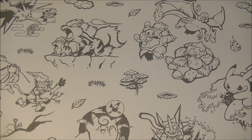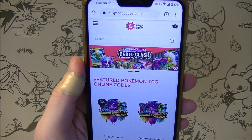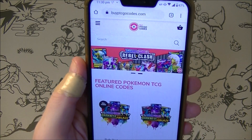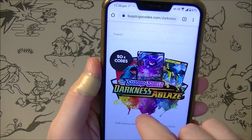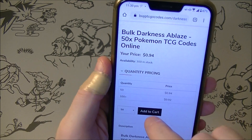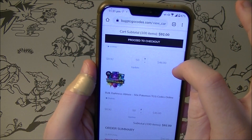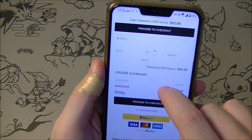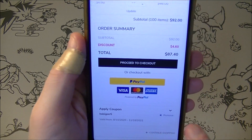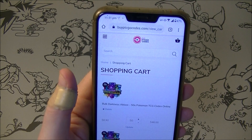What is up everybody, HungryKabigan here. This video is brought to you by BuyPTCGOCodes.com. They are sponsoring us. They've also given me a nice little promo code so if I want to add these to my shopping cart — yes I want 50 Darkness Ablaze packs please. I already have 50 in there and I've already applied my coupon code KABIGON5 to get 5% off. So if you're interested in codes please check them out and tell them I sent you.